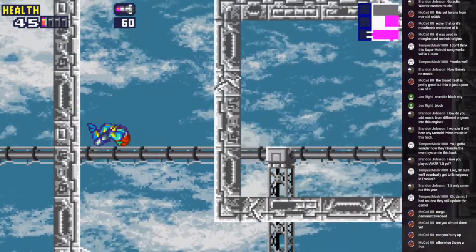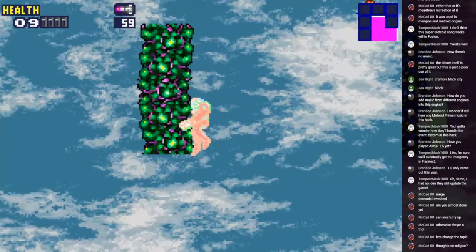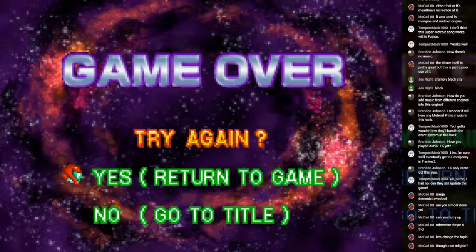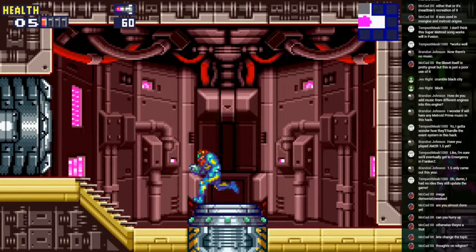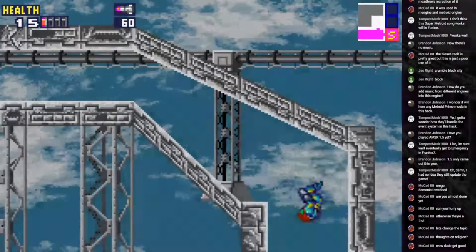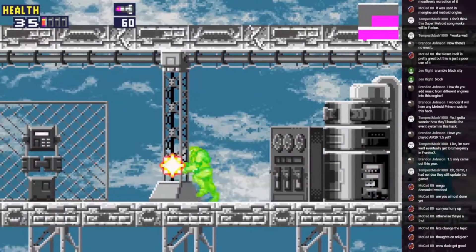Oh my gosh, what the heck — why is this so big? What, oh my god, there's so many! SR 387 is seeming a little bit less pointless now, isn't it. I can't stop moving — it's forcing me to move. What isn't the SR 387? What the hell is this, from somewhere? What the heck, it's Flappy Bird! Wow dude, get good — someone needs to make a hack of that Flappy Samus.